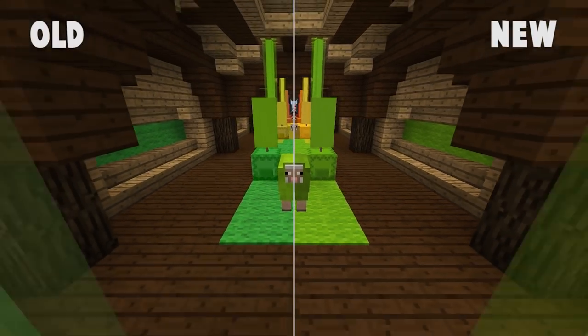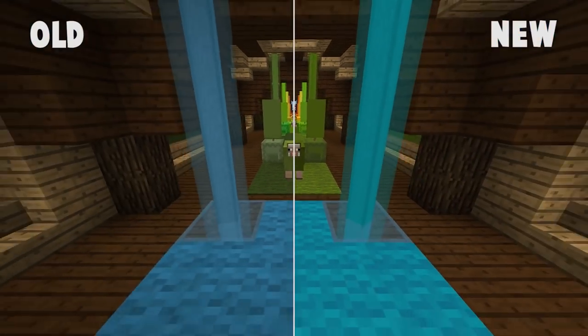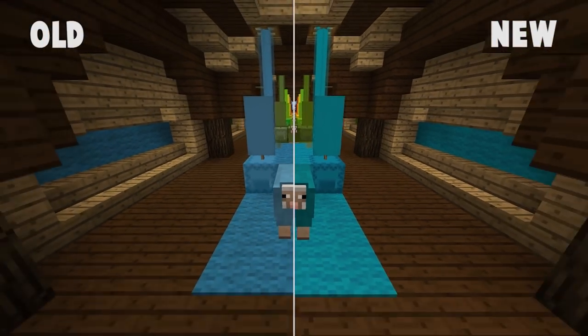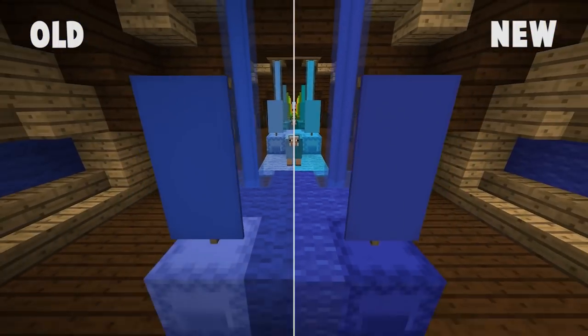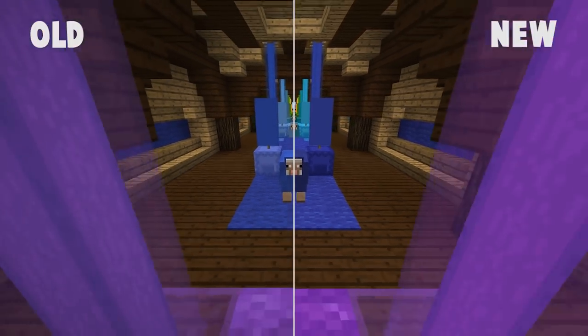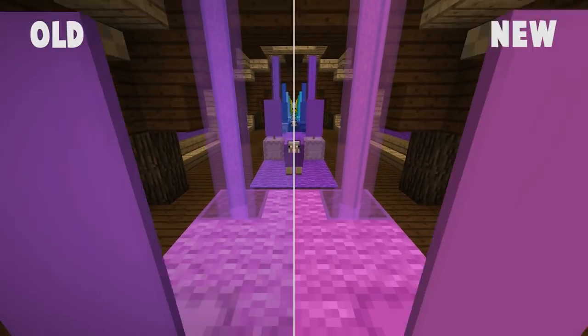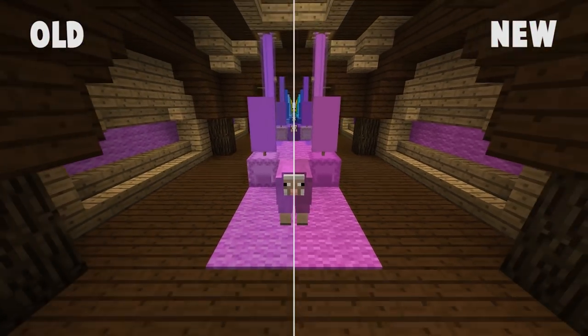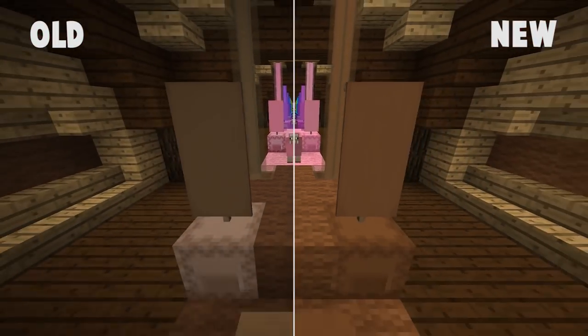There is one temporary exception to this, which is the purple shulker texture. Those have been left as they were so they can continue to match the purple blocks of the end cities. But when the block ID system is fixed, likely in 1.13, we will have both a default shulker texture as well as a dedicated purple one with the new color. You can expect nearly any dyeable blocks added in the future to follow these same color patterns, including the brand new blocks covered next.